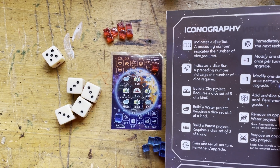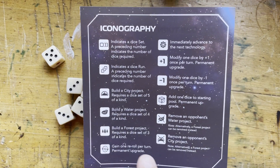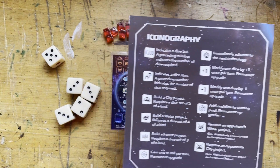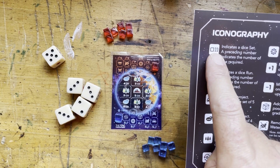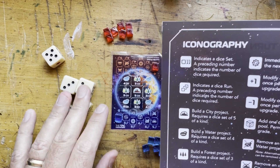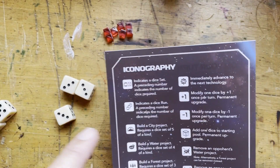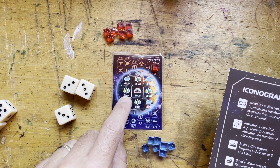On the back of the instruction booklet, you can see what each of the icons mean. They're pretty intuitive once you learn them, but the main ones you need to learn are the dice set icon — in other words, three of a kind. So in this situation, three of a kind would allow you to build a forest.